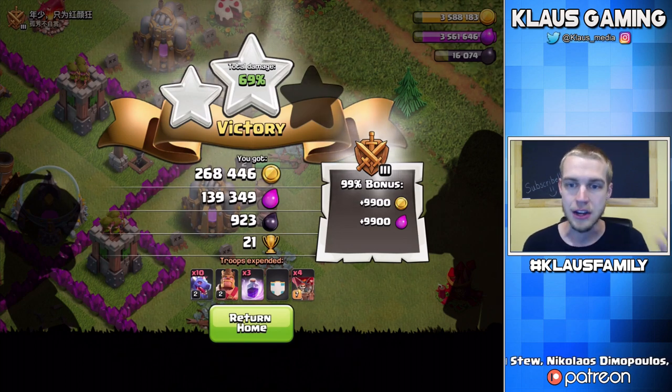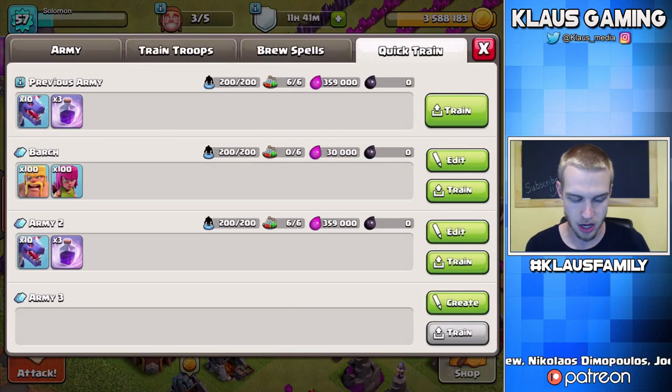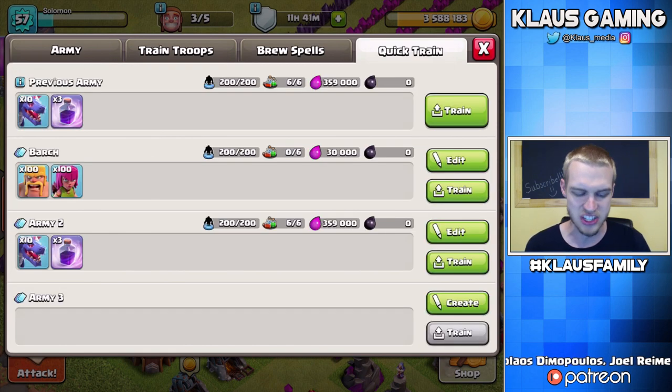That went perfectly, guys. The dragons are very powerful. As long as you take out the corners and force those dragons to go where you want — to get the storage, the drills, the town hall, whatever you're aiming for — they're awesome. You don't want to use dragons if you're still farming elixir. I only gained about 150,000 elixir, but we did a great job with gold. The dark elixir — 900, 1,000 — that's one of the biggest dark elixir grabs I ever see as a town hall 7. So great for dark elixir farming and gold farming, not great for elixir farming. The dragon army costs 359,000 elixir, takes 30 minutes to train versus 18 for Barb, but it's worth it because Barb struggles to get that dark elixir.